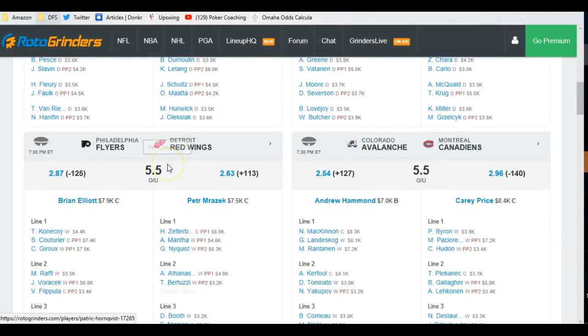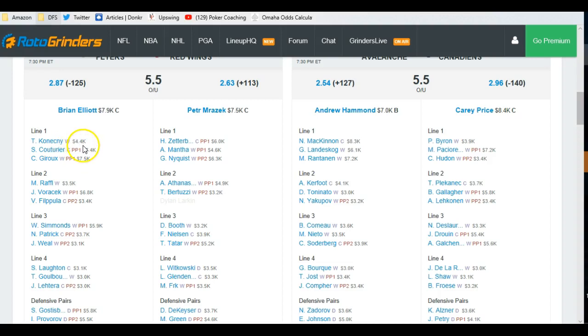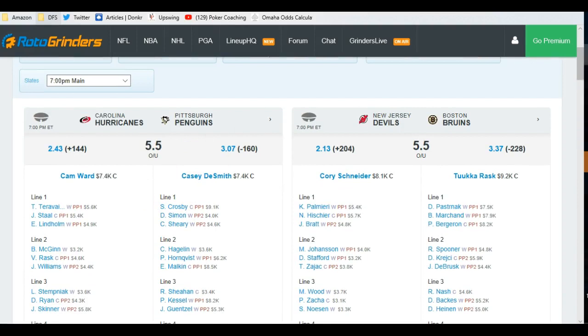Watch this: in Philly, Konecny and Couturier on the top line correlate well. They give you access to Gero if he has a big game. Simmons down here on Power Play 1 correlates with these two guys. Done deal. And you saw what we did in the Pittsburgh game — so it's just another way to go.